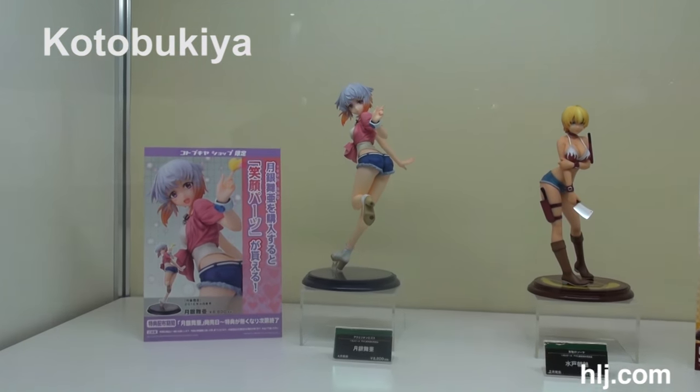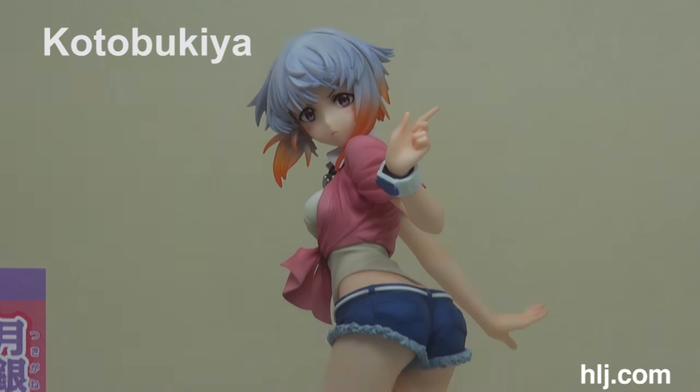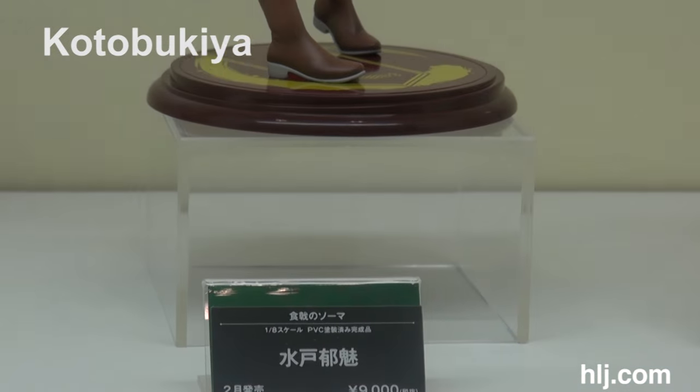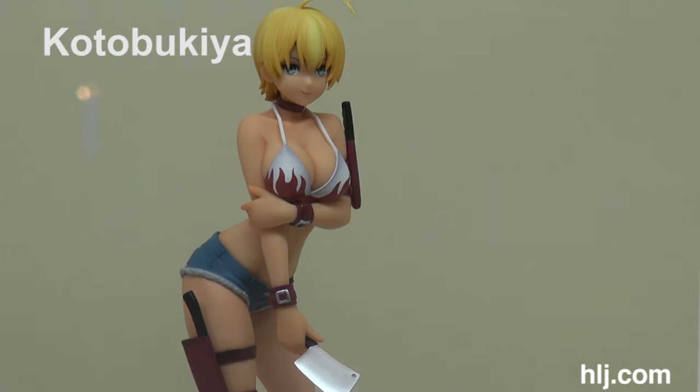These two figures are from Aquarian Logos and Shokugeki no Soma. They're both up for pre-order already, but Kotobukiya is showing off their alternate faces on the posters here, which are unfortunately exclusive. But their normal faces look nice too.